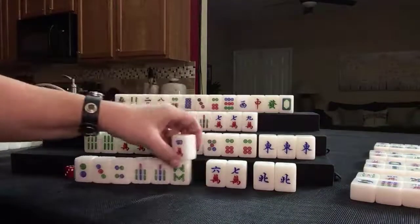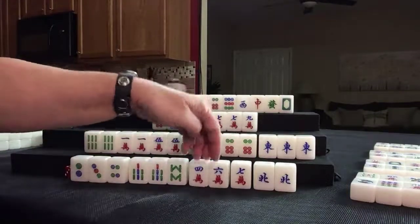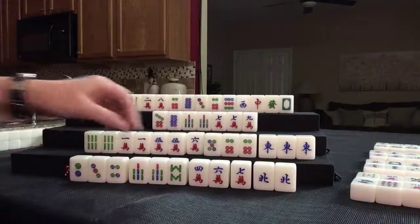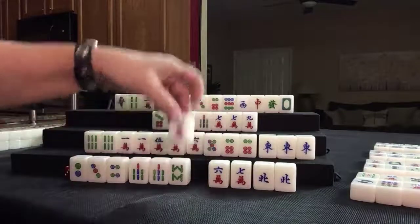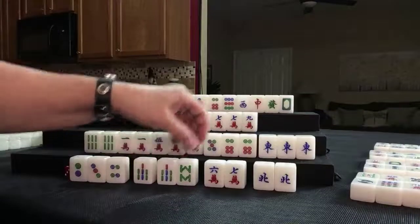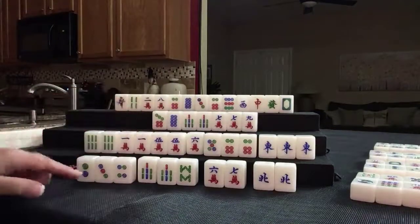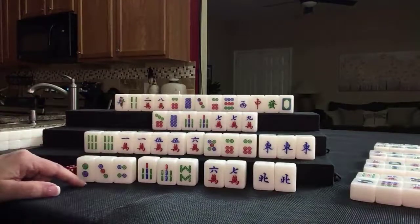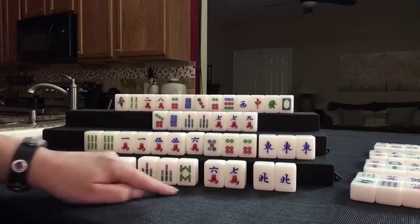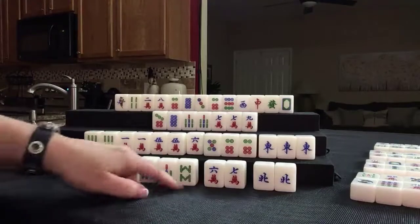This four — closed wait. Closed wait would be a point for winning with a difficult wait. We have 2, 3, 6, 7, 8, 9; 5, 6, 7; 6, 7, 8, 9.